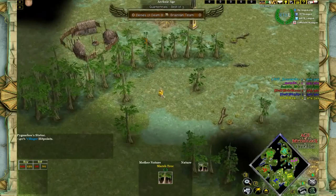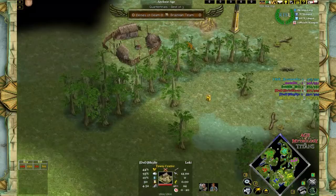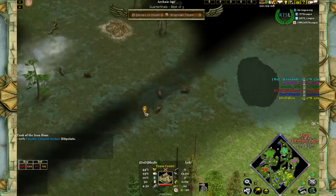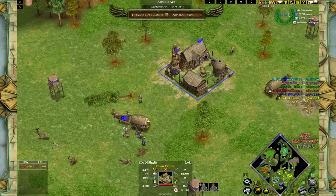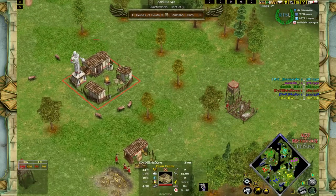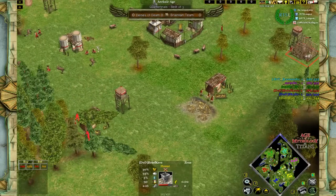Another relic in the middle offers better villager hit points — quite helpful for any civ that gets their hands on it. There's also a relic for better cavalry hit points near the Loki, though it would have been much better close to Thor, and maybe Zeus as well since he'll probably go for hippicons, providing some very nice raiding.